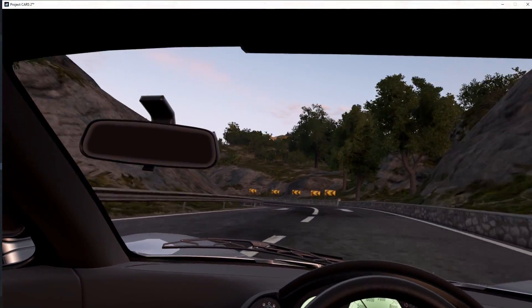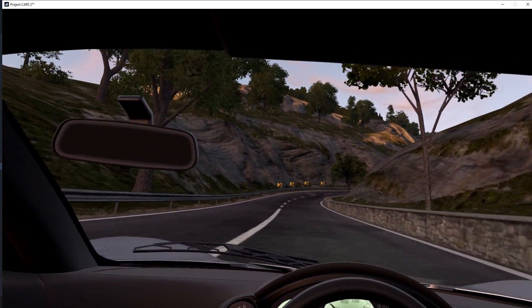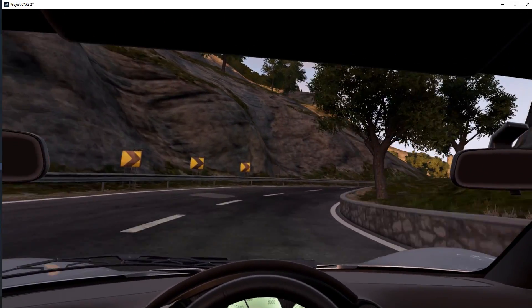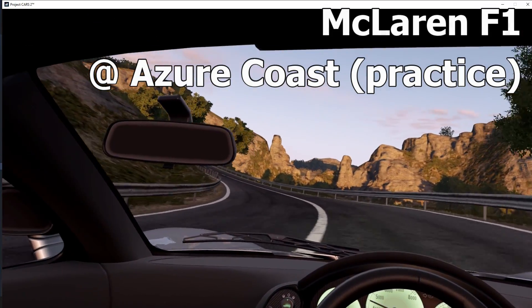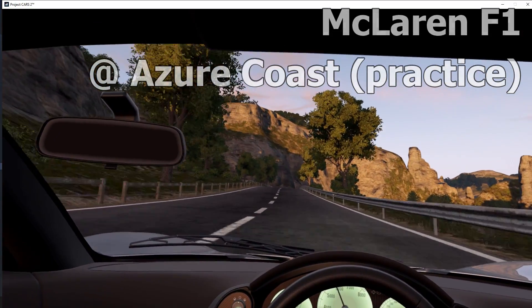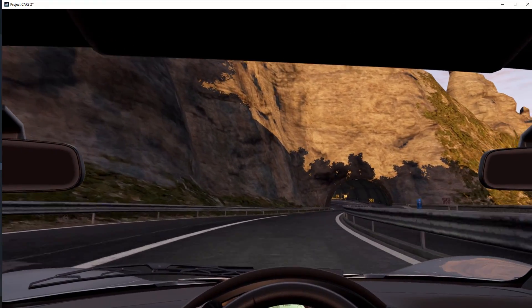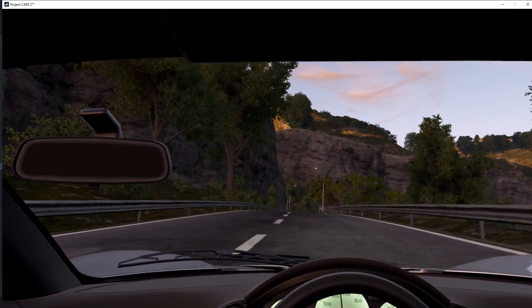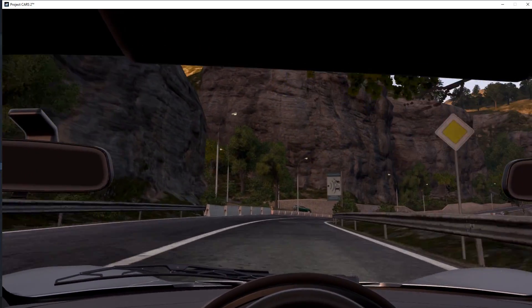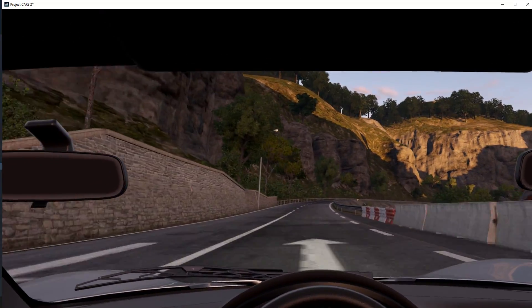And finally, the fantasy of fantasies — this is sort of the ultimate car level dream. This is the McLaren F1 at the Azure Coast. It's an incredible drive and just takes things to another level, especially in VR. You're driving one of the rarest, most expensive, and most loved cars in the world in one of the most beautiful settings in the world, and it just is a fantastic experience. I highly recommend this.